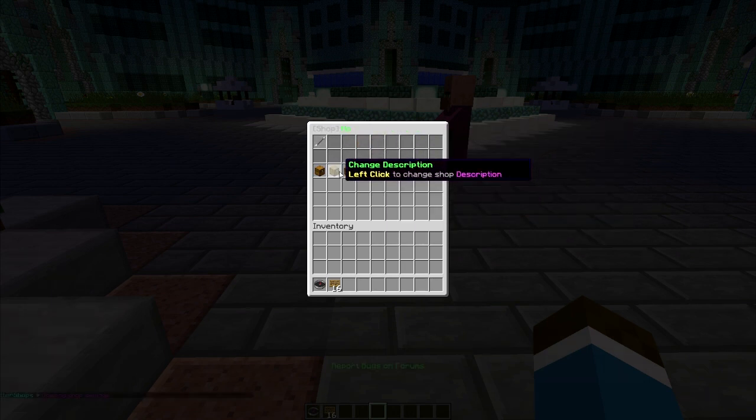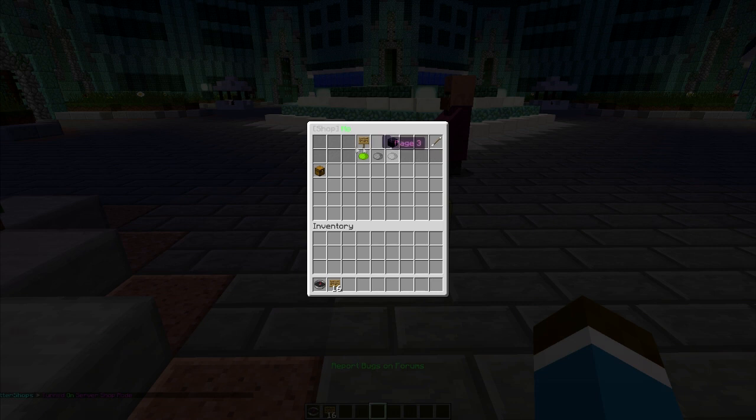You can change some of the shop settings, which turn on notifications for you, change the description, create a server shop — which means that you yourself can buy from the shop if you want. If you don't have enough money to buy, then it tells you, and then you can cancel it.